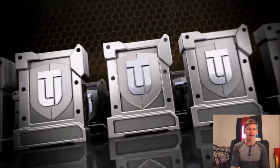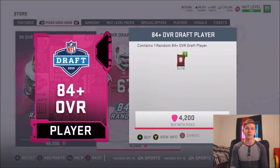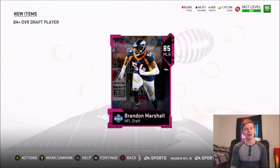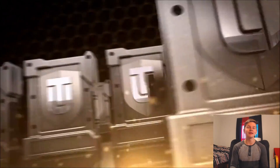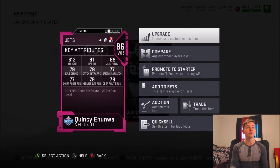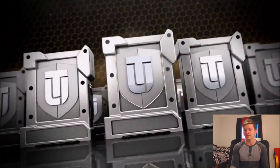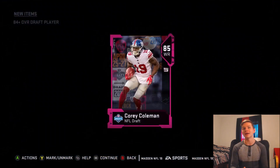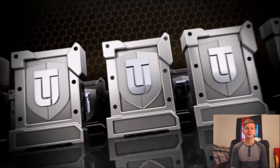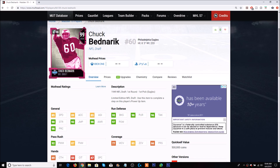Let's open a couple more draft player packs and check the auction house for Chuck Bednarik. We get an 84 overall Marcus Davenport, an 84 Brandy Marshall — not what we want to see. We'll take any 92 or above. We get an 86 Quincy Enunwa — a new one with 91 speed and 89 jumping, though the catch stats are pretty bad. Final pack: 85 Brandon Marshall.